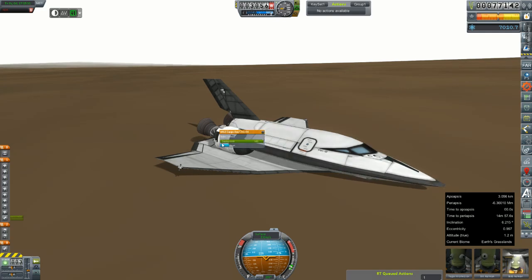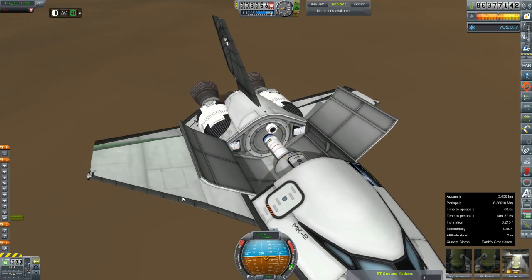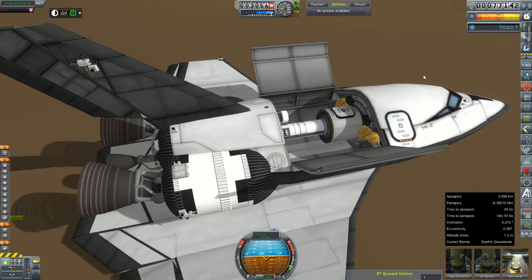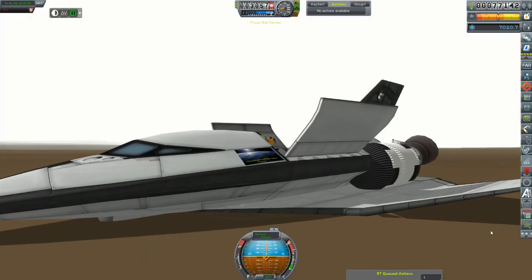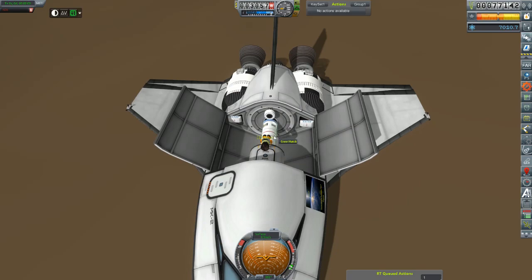I also have an issue with science that has been transmitted. It says up here 'science added,' but this number doesn't seem to go up. I'm wondering if there's something here that's just glitchy. If I have to detonate this thing I will, but I don't really want to. We're going to get Bob out here on EVA and have him just climb down and take the data from that.